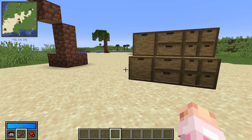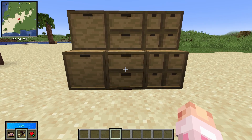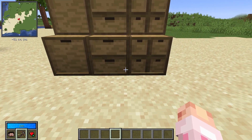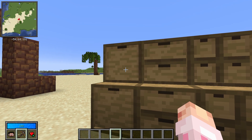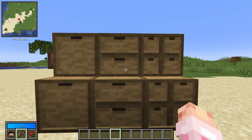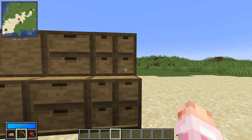Drawers can only hold so much. The full 1x1 holds 32 stacks of an item, the 1x2 holds 16 stacks of each item, and the 2x2 holds 8 stacks of each item. The half 1x1 holds 16 stacks of one item, the half 1x2 holds 8 stacks of two items, and the half 2x2 holds 4 stacks.